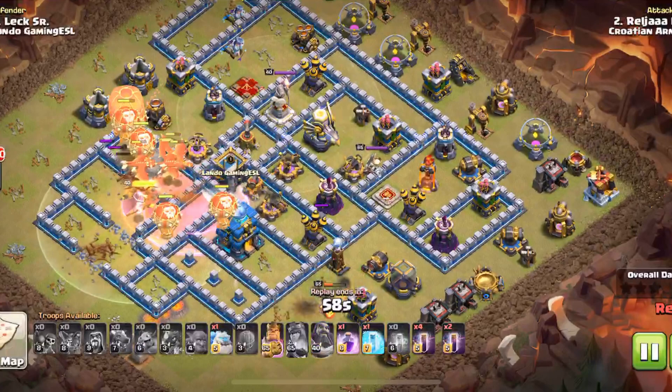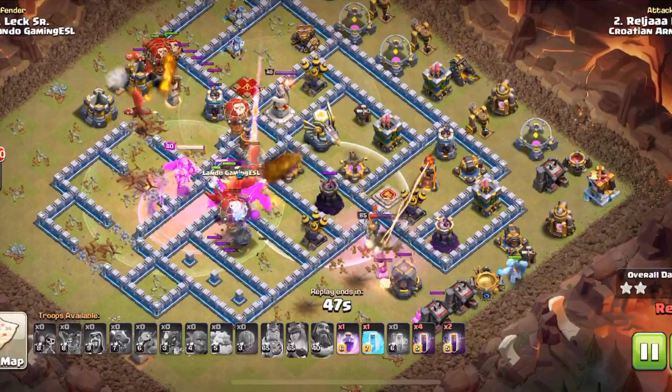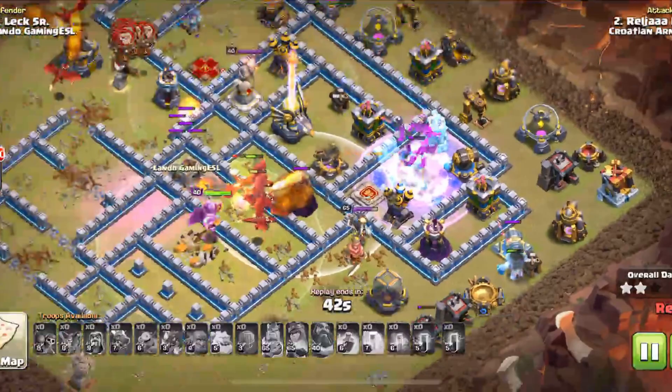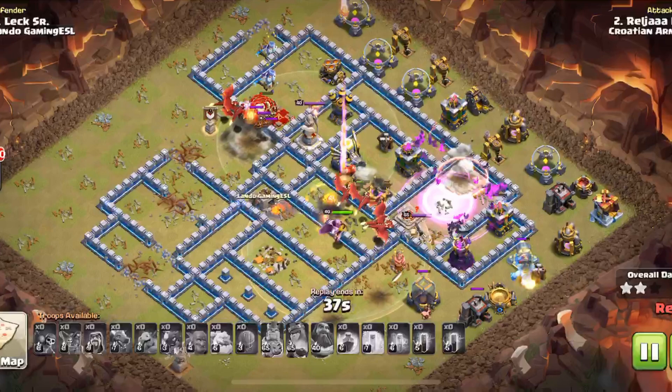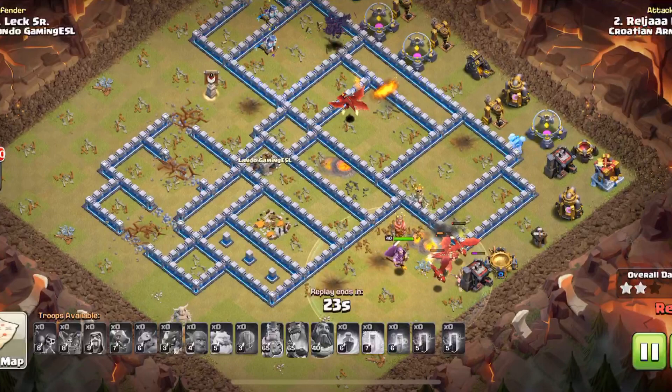He has bats, and there's no splash up here at all — just two down there. Get the pathing right on those dragons and they'll tank for you all day. Down goes the town hall. He drops a bat bomb, with an ice golem down here to distract that wizard tower. Dragons are distracting the other wizard tower, which is already dead. Yeah, this base is crushed — beautiful raid.